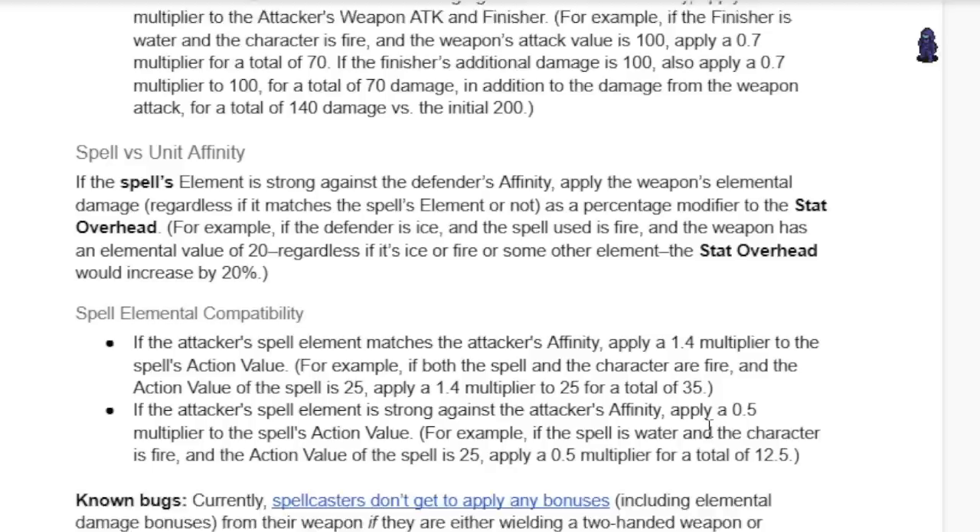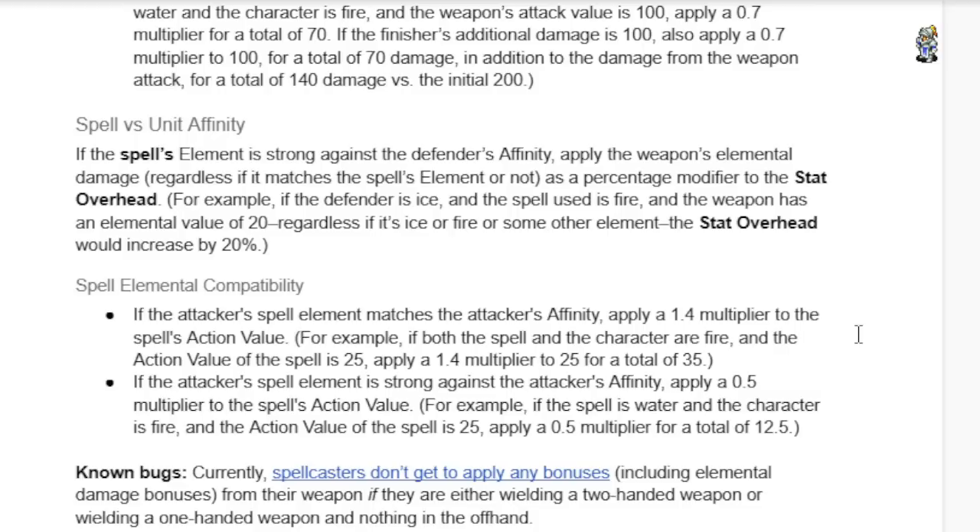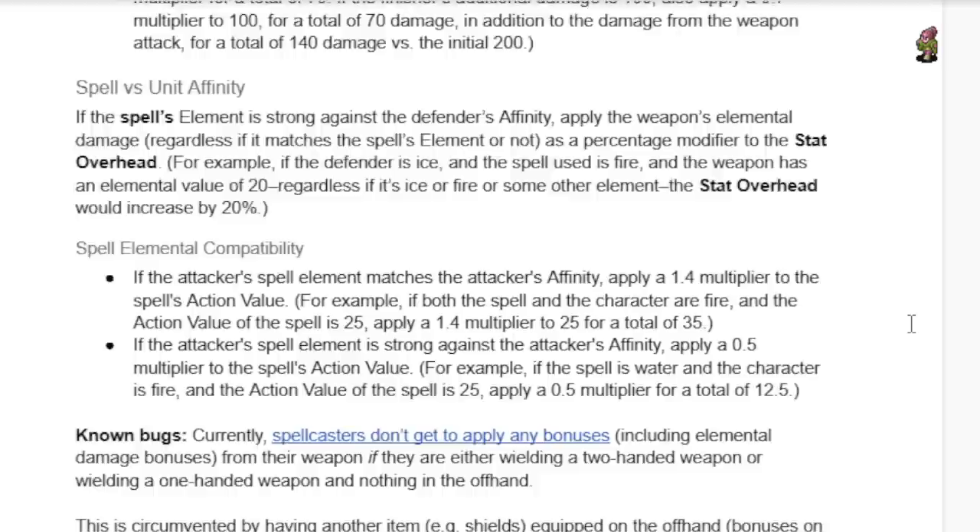Spells actually aren't 30% — I was wrong on that one. If the spell's element is strong against the defender's affinity, apply the weapon's elemental damage, regardless of whether it matches the spell's element or not, as a percentage modifier to the stat overhead. For example, if the defender is ice and the spell used is fire, and the weapon has an elemental value of 20 regardless if it's ice or some other element, the stat overhead would increase by 20%.